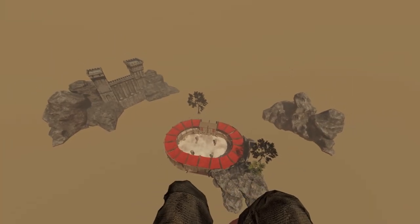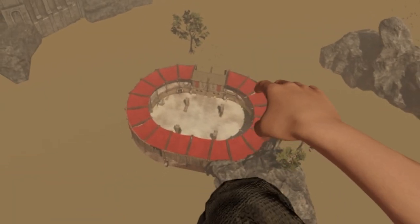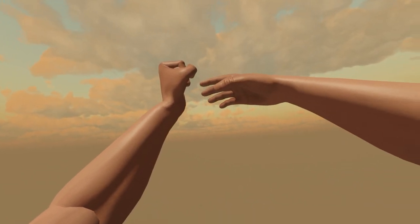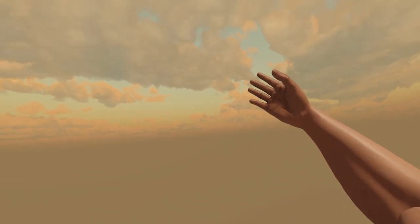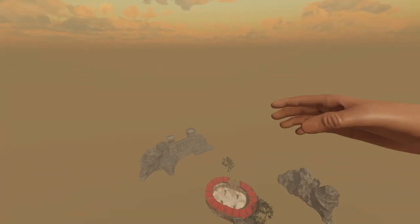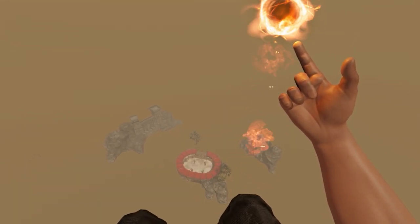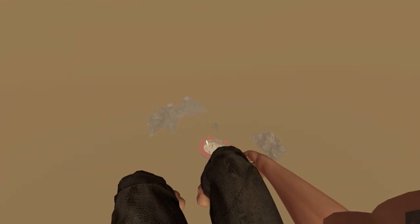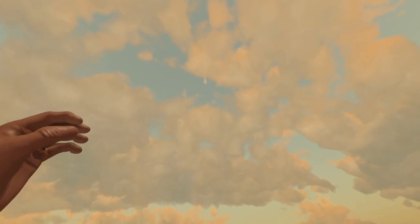You guys might be wondering what I'm doing high up in the sky looking down at small ants. Well, first of all I'm Superman — I'm using my fist to fly upwards. Second of all, I've learned how to summon a meteor, which is what we're gonna do now. I'm gonna use my pointy finger fist thing and shoot it down towards little earth down there. And we hit ground — we did! Now we're gonna see a meteor fall down. Oh my god, it's amazing.